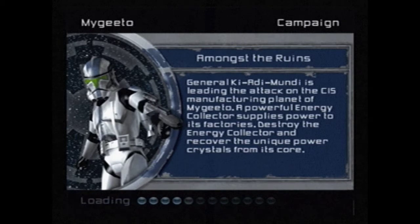It's also used for the Bothan Spy's completely retarded stealth kill weapon thingy that he uses, which we'll get to later in the game.